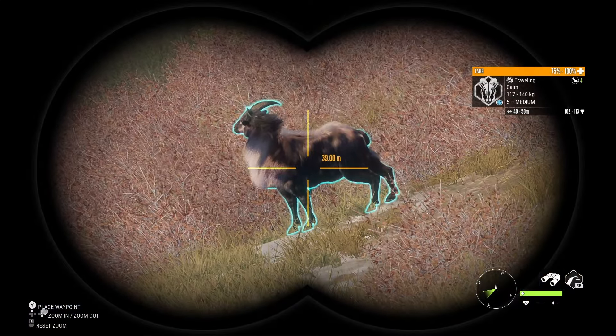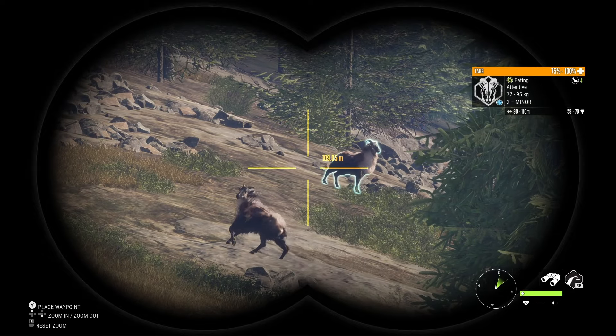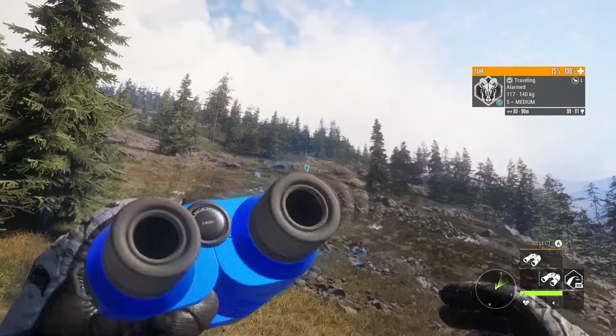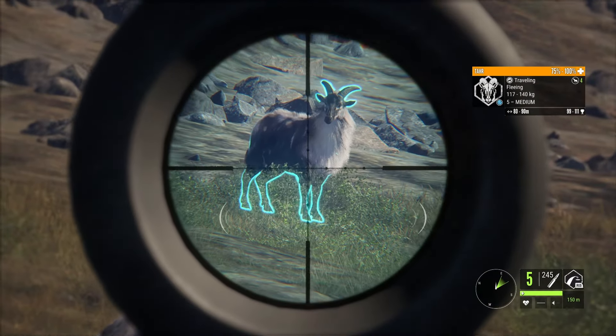The Great One Tahr can come in seven fur variations: the fabled skull, the fabled scars, the fabled gold, the fabled latte, the fabled grey, the fabled half, and the fabled snow. This is the most fur variants of any Great One in game.